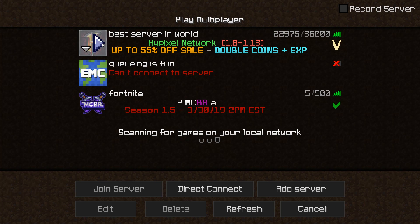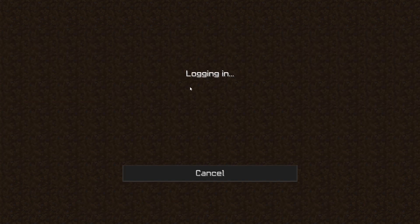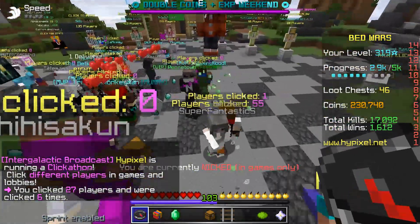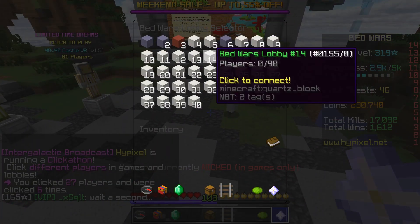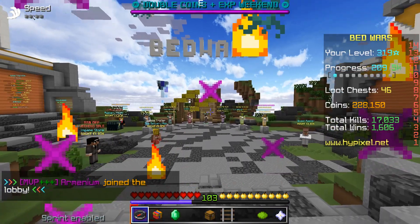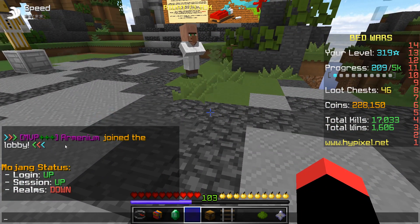So let's just get right into it then. I don't want to be in the lobby where everyone can see me. Hold on. So yeah, it's the MVP++ rank. It's purple. I like this color, actually — it's not that bad of a color.